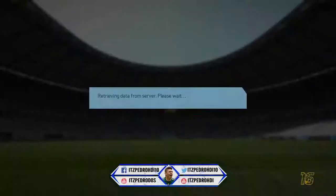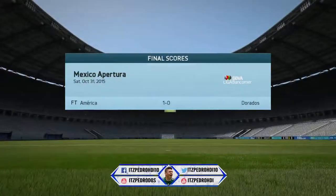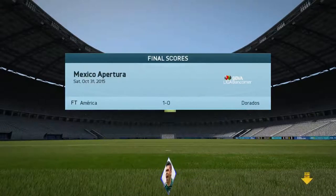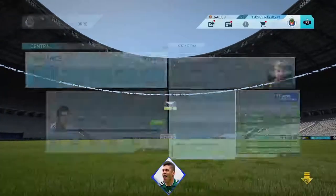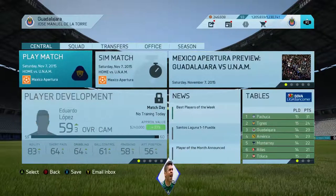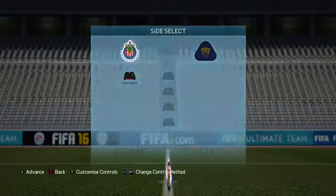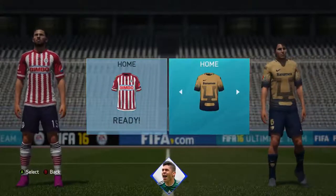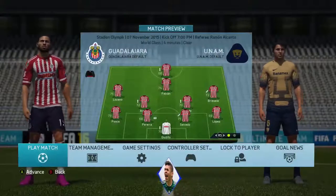Let's see who we're gonna go against next. America beat Dorados. Let's simulate to our next game — it's gonna be against Pumas. We're gonna play at home and Pumas is coming to visit us.